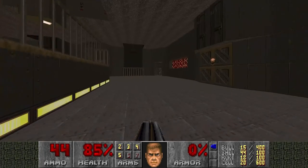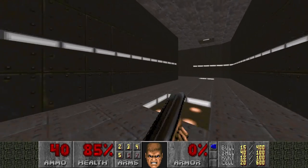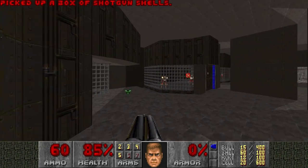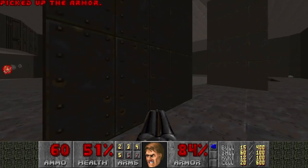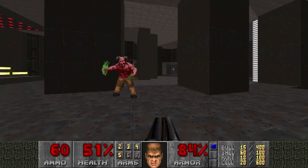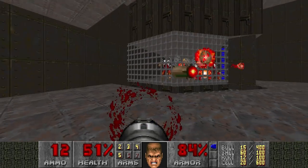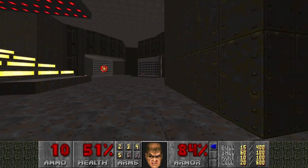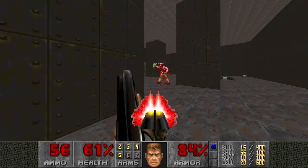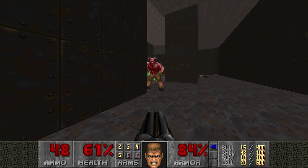Let's go to the blue door - if I remember where it is. Once again, I only practiced this level once. It's over here, but this is also a quite difficult room with some revenants. Can I infight the Baron? Sure. That's a lot of missiles. Now I'm gonna kill the barons with a super shotgun. Yippee. There's like four of them - it's ridiculous.